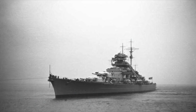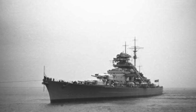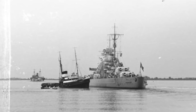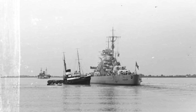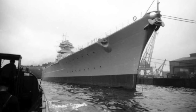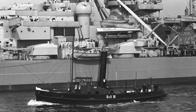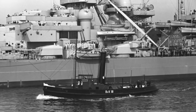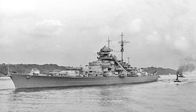Bismarck was designed in the mid-1930s by the Kriegsmarine as an attempt to combat the French naval expansion, and work was completed in August 1940 following the outbreak of the Second World War. It was completed in Hamburg, weighing a colossal 50,000 tons when carrying its full load. Its length was 251 meters overall, and speed was roughly around 30 knots. On board it was armed with an array of different guns and also carried 4 reconnaissance planes. It was commissioned into the Kriegsmarine on the 24th of August 1940, and then three weeks later sea trials took place in Kiel Bay. All aspects of the ship were tested, and it was found that it was rather difficult to steer, however it was a formidable fighting ship with the gun platform performing well.